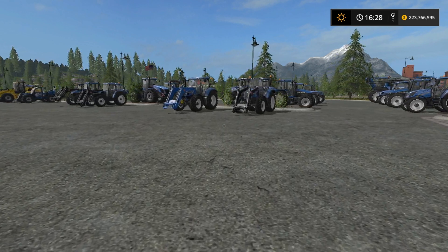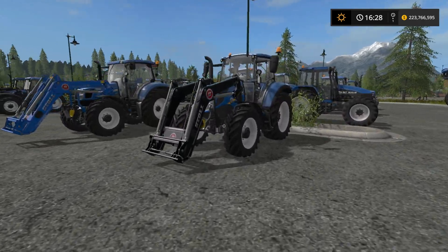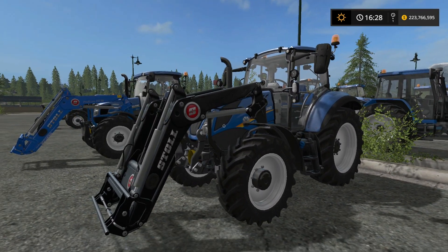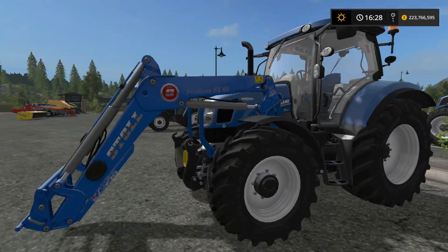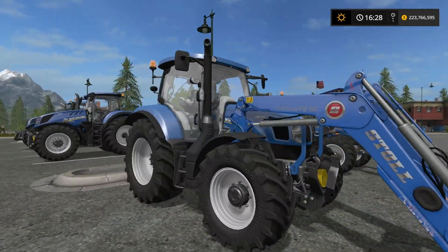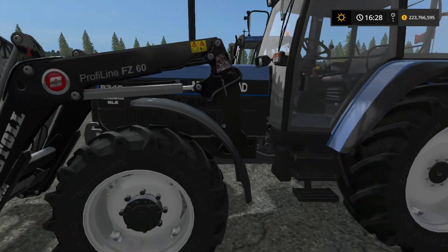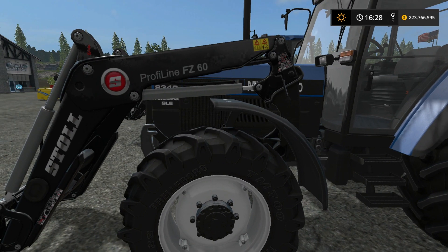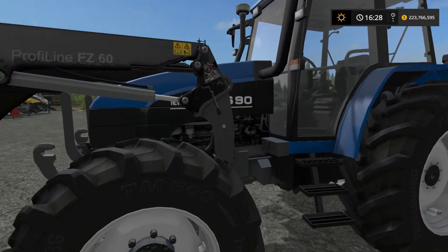First up we have the T5 with the smaller loader, then we have the T6 with the larger loader - it's blue because the loader arms are blue. Over here we have the 8340, and then we have the TS series, this being the TS 90, all fitted with front loaders.